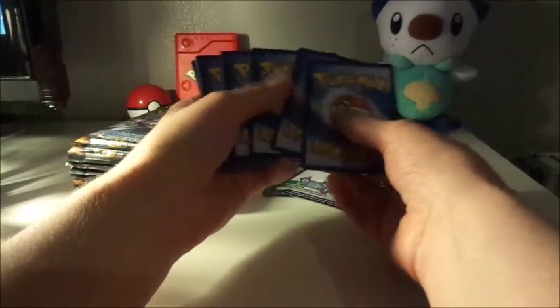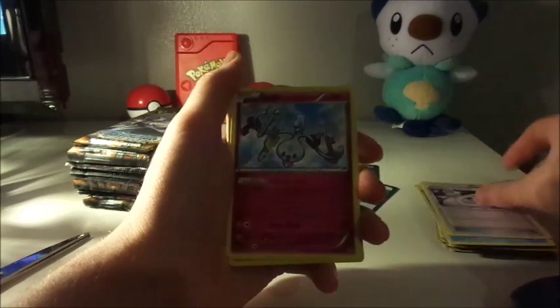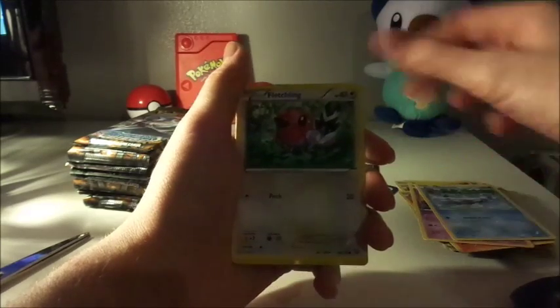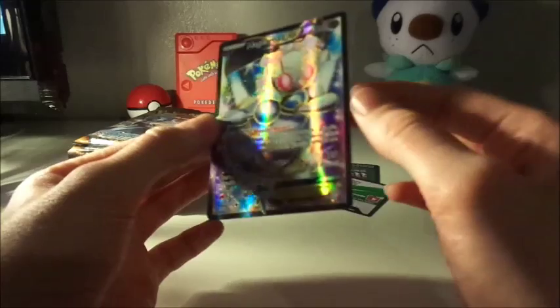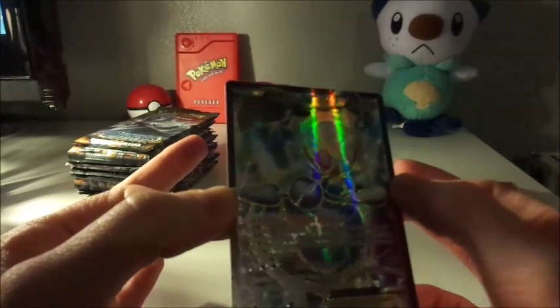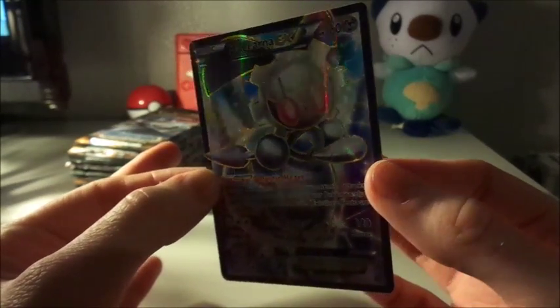Pack Numero Quatro — only know that because of the Razor. Here we go. Gardevoir Spirit Link. Clefairy. Nosepass. Chimchar. Nidoran. Clauncher. Fletchling. And a Reverse Holo Nosepass. And we've got ourselves — holy moly — is that Full Art? I think that's a Full Art. Magearna. And that is our Gen 7 Magearna. Wow, as one of my friends would say, that is well Gucci!